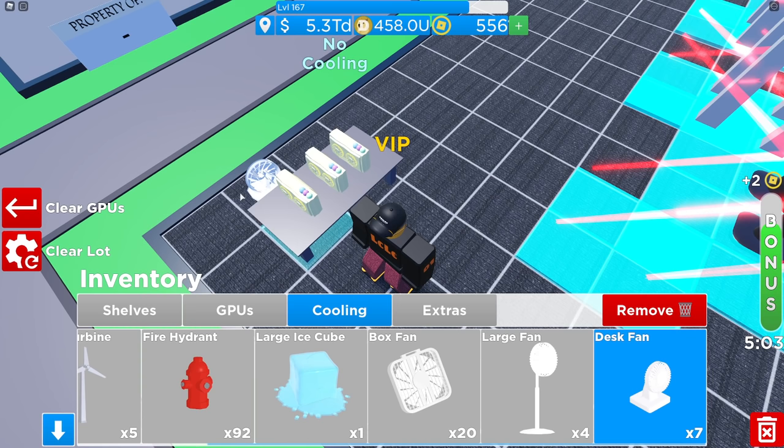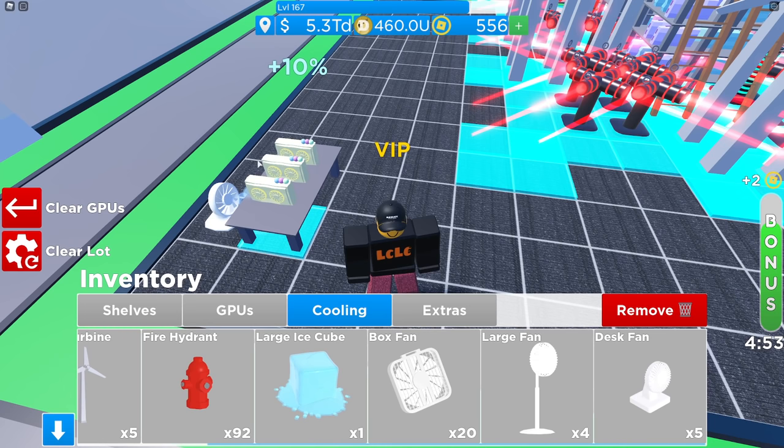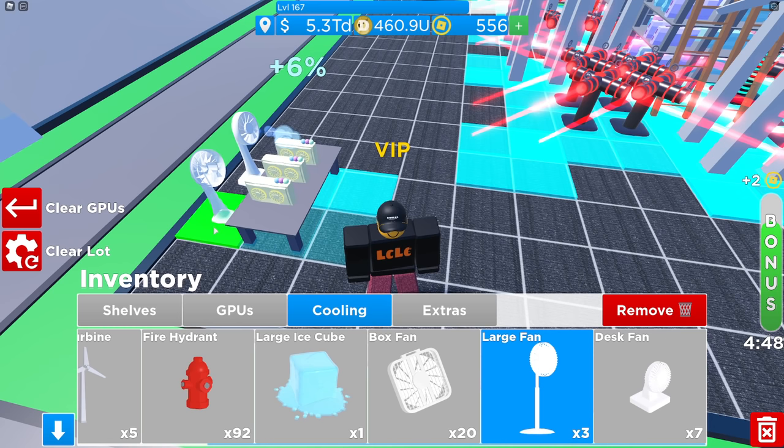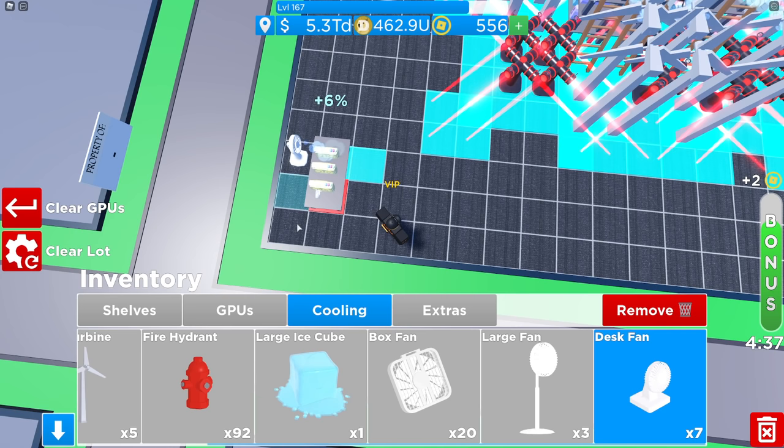This can increase exponentially as we get better and better fans. These ones give 6% and then 12%. Taking away one 6% fan and replacing it with a 5% cooler — 5 plus 6 is 11. This becomes quite a mathematical game. Adding another fan takes us up to 16%. Now the box fan covers two spots, so you can put it at the side of the table — and that gives us a 32% increase.